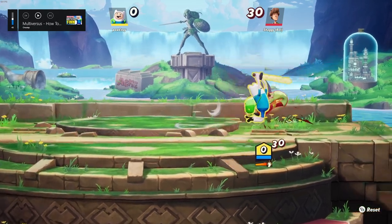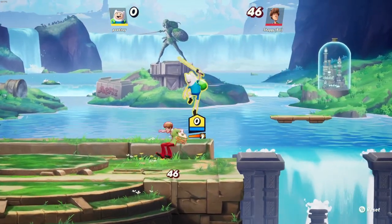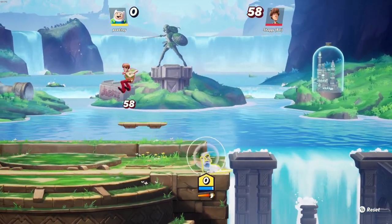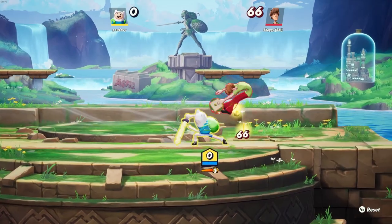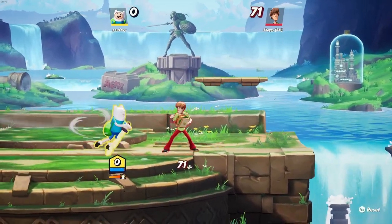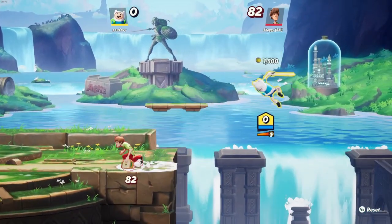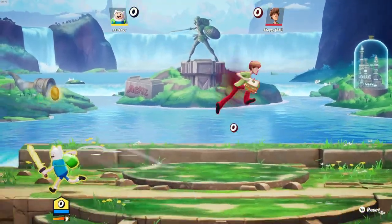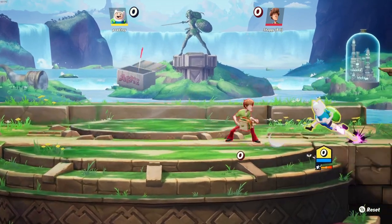Some good combos on Finn: do down to try and get him off the edge, throw him off, and come up. This bot's not going to let me do it, but for real players you can typically catch him off. You also have the up into the heavy — that's pretty much your kill confirm for every move, unless you get him off the edge.